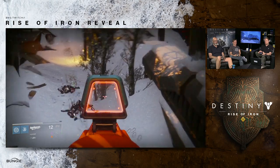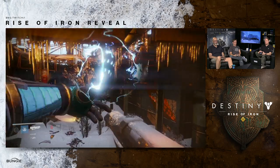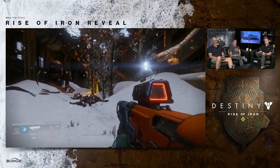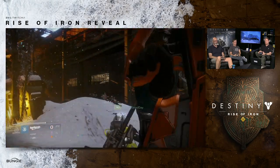We also saw a SIVA-altered Servitor launching SIVA blasts at a group of Guardians, shooting significantly faster than Servitors normally do. So I'm going to go out on a limb and say that the spliced Fallen have a significant attack speed increase as well as some other abilities, probably.